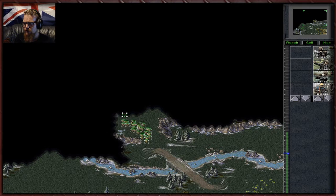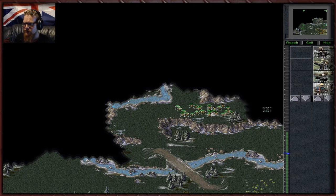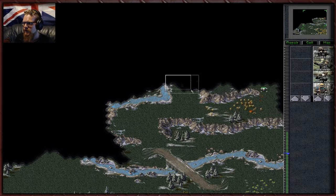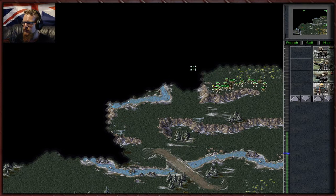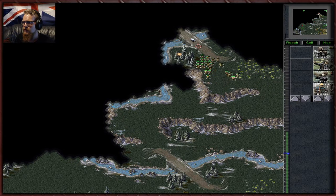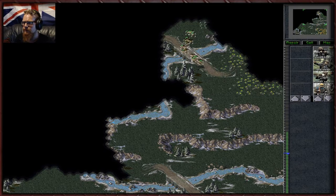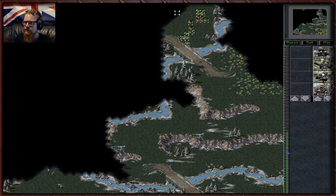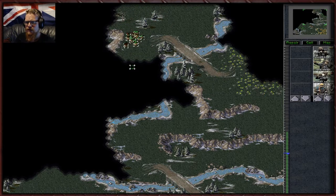We are kind of getting low on resources right now as well. I'm fairly sure if we lose another MLRS system we are done. There's some more tiberium up here which is good. That's the advantage of having rocket troops mixed in — they're kind of devastating against vehicles, of course useless against infantry. You're seeing the pattern here.